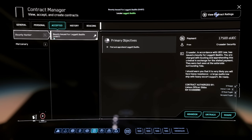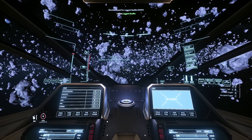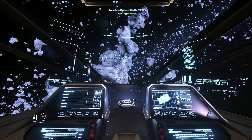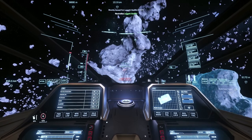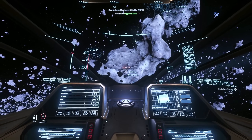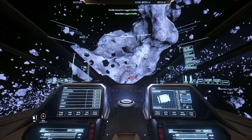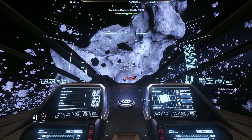I've just accepted a new VHRT — very high risk target — for Legate Badillo. With any luck, one of these targets will have an awful lot of salvage on them. Our first target is in a Drake Corsair, which could be quite a big threat as they have a lot of pilot DPS. They're accompanied by other hostiles — we've got a C2 and a Taurus. Each of these ships has decent potential for cargo. The Corsair is the most scary out of these as it has the largest amount of damage, so we're going to deal with that first.